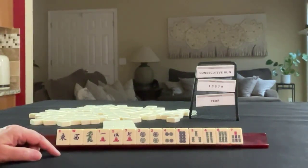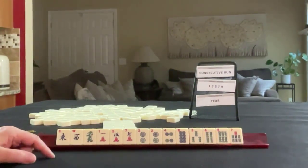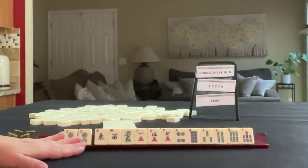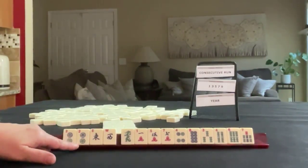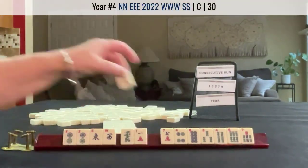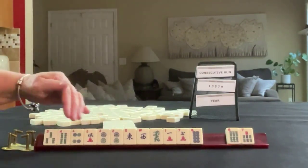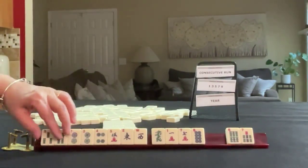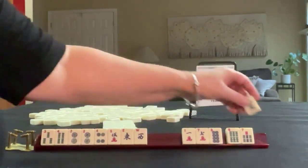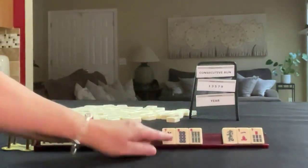What would be your first pass? If these were my tiles, I'd build around the two. Since we don't have any white dragons, I'd probably focus on consecutive run, but keep the winds just in case. If we happen to get a white dragon, we could maybe play news concealed year hand. Until then, consecutive run. I would keep 2-3-4-5 — four numbers, no matter what the suit — around this two.